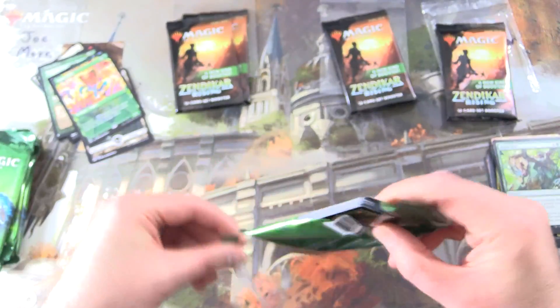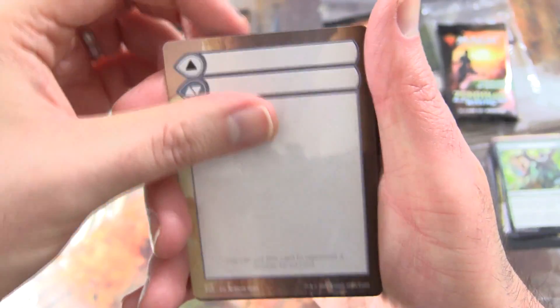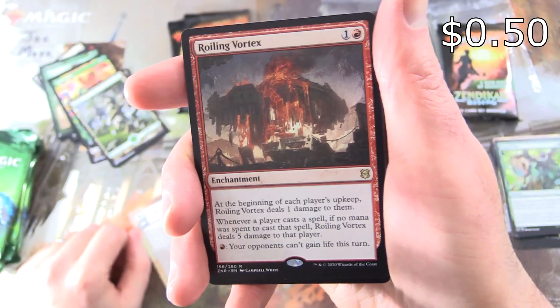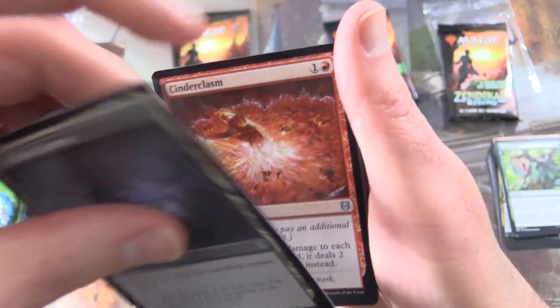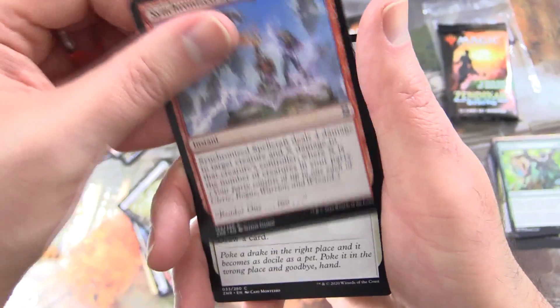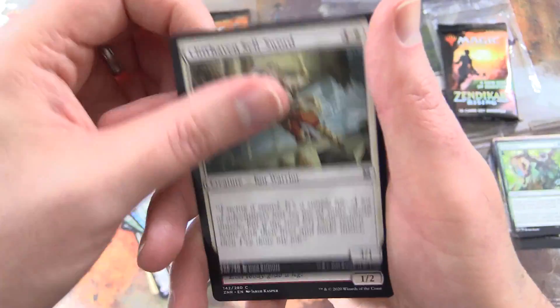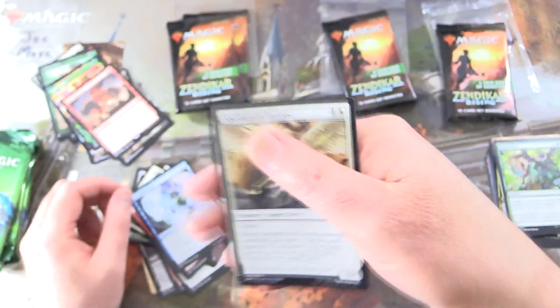On to more Draft Boosters. A Forest — under air is Roiling Vortex. The uncommons: Palacca Predation, Palacca Caverns on the other side, Cinder Cleasm, Fearless Fledgling. And the commons: Shell Shield, Highborne Vampire, Synchronized Spellcraft, Pressure Point, Might of Miraza, Zulaport Jewelist, Cliffhaven, Still Sword, Grotag Bug, Goblin Warrior, Cascade Seer, and Shepard of Heroes.